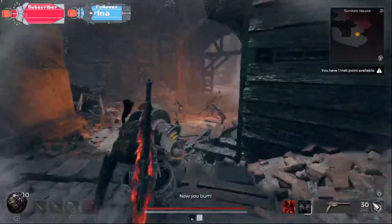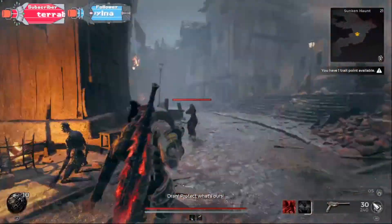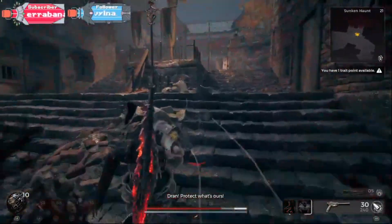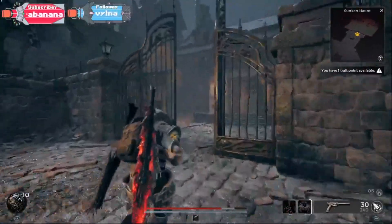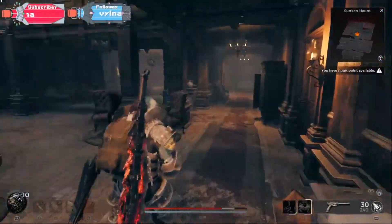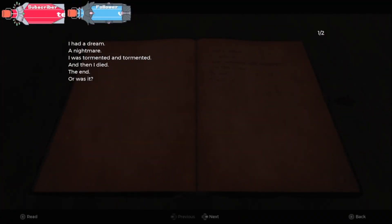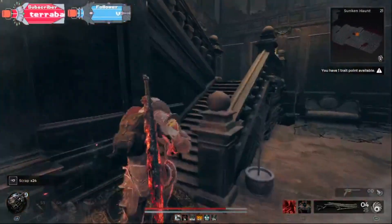Hey guys, it's OakyPokey! I'm going to show you how to get the Dead Soap Idol today. You want to come to an area called Sunken Horn, and after that look for an area that has a really cool gate that is actually open. You go inside and there should be a book there — you can read the book so it tells you a little bit about the area.